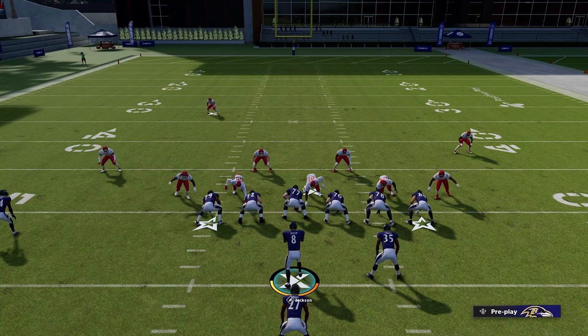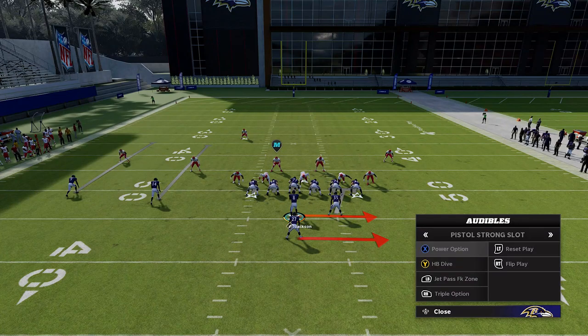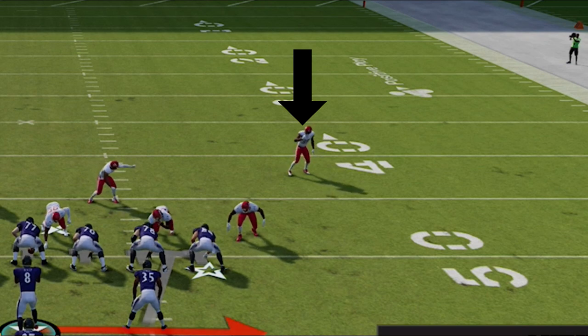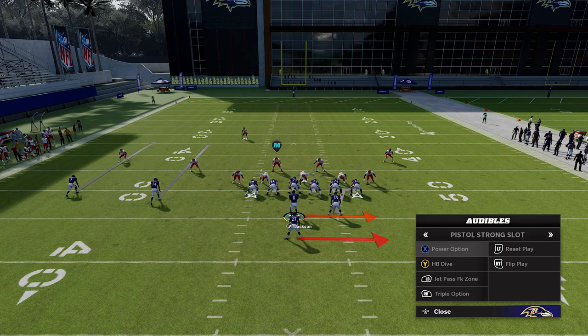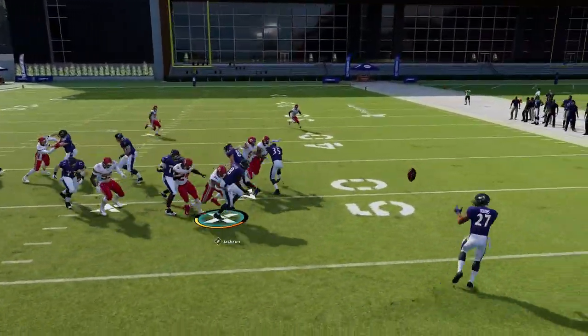My next tip is reading a defense. Every single defense has a strength and a weakness when it comes to run defense. Take a cover three defense — cover three and cover four are typically weak to outside runs because the cornerbacks drop back immediately, basically exposing outside run lanes. So if you know someone is running a lot of cover three, you should immediately switch to an outside run and attack those cornerbacks. The cornerback drops back so far that he's in no position to protect the outside run.